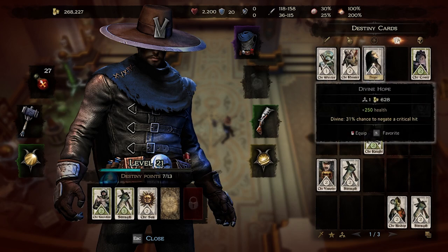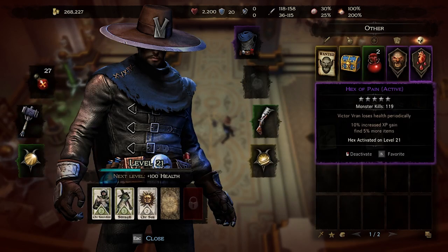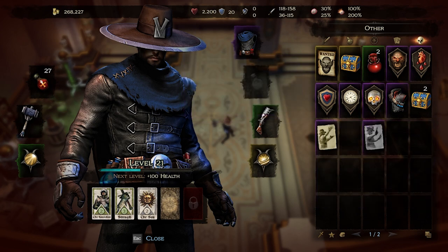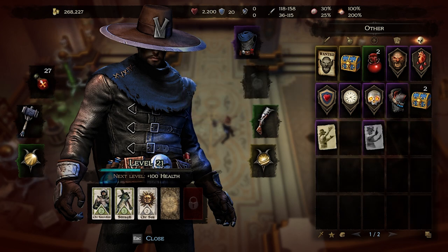In the base game there are 8 different weapon types, each with its own basic attack and 2 associated skills, as well as its own animation, attack speed, and range.